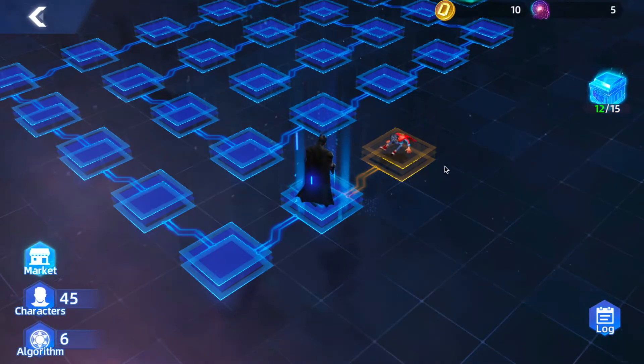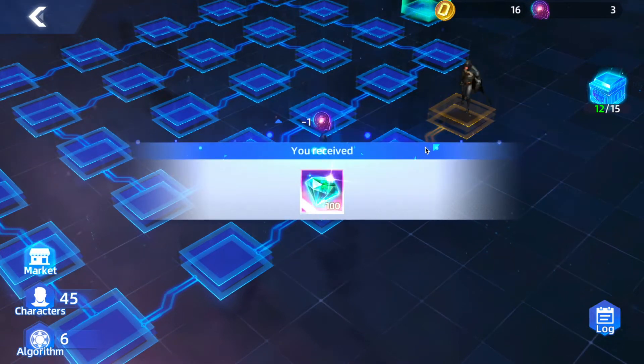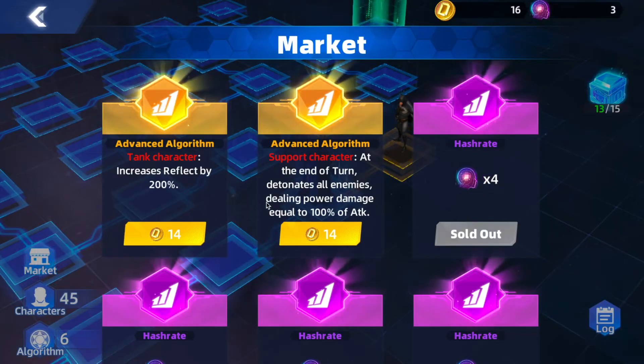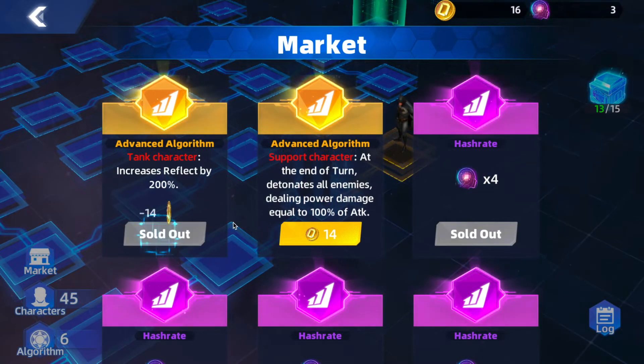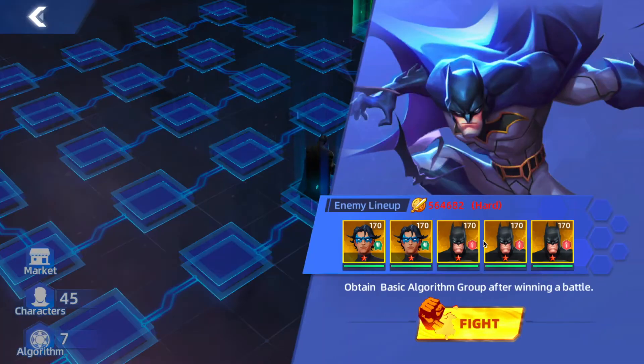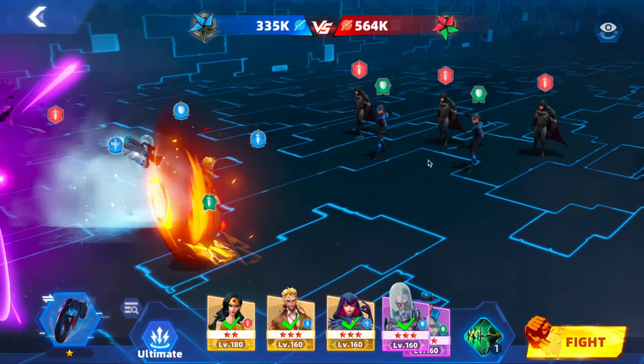I'm not sure if the energy from my support's skill made a difference there. I have enough now — increases reflect, at end of turn detonates alignment. I'm going to get the reflect for the tank. Not sure if that's the best way to go, but I think because he's getting hit so often it's going to help do some more damage.